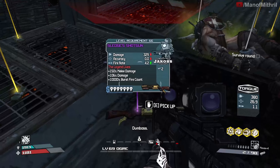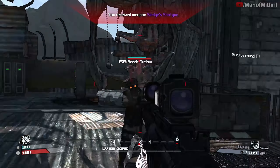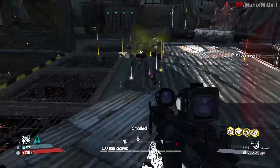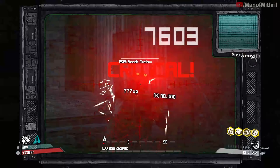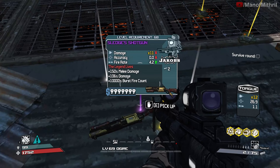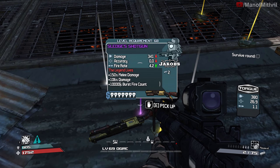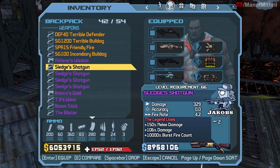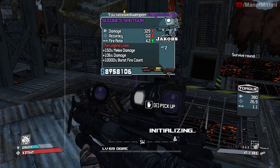Let's see here - 66 damage. I'm pretty sure the max level is 68, I'll take it for now because it's just better, but obviously I'll have to get a new one. Oh hold on, I think that might be the best one right there. 341 times 11, 4.2 fire rate - yeah this is the best one, this is the god roll. What was that, two tries? Awesome. Let me get rid of the trash one.